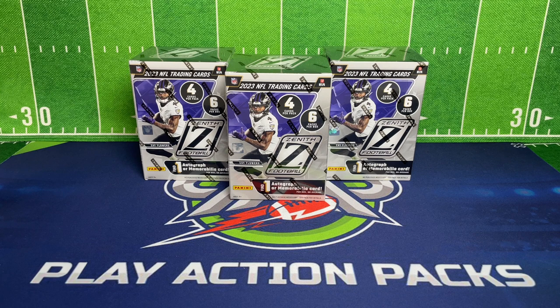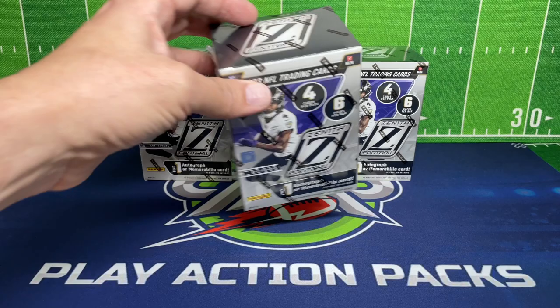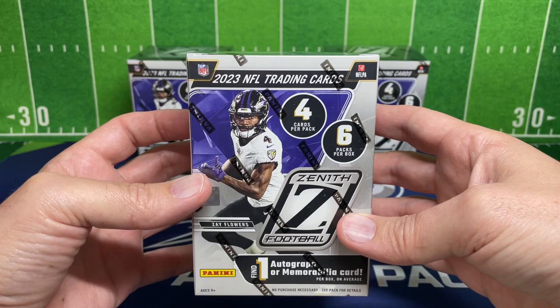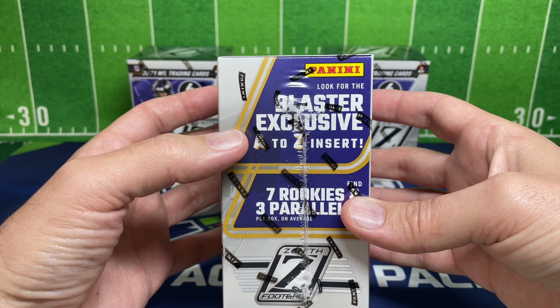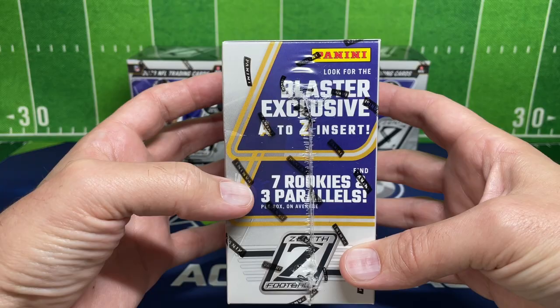Welcome in, football fans! Happy Hump Day. Today we've got a special review — 2023 Zenith Football. These are Walmart exclusives and they just came in today. I ordered them last week and finally got them delivered. In these blasters you get the A to Z insert, very similar to the letter insert in Donruss Elite where you try to spell out the player's name. You can also get seven rookies and three different parallels in this box.